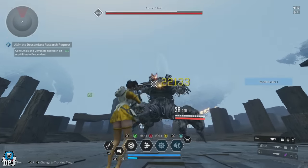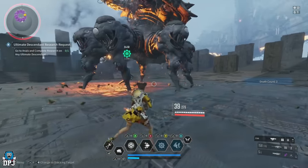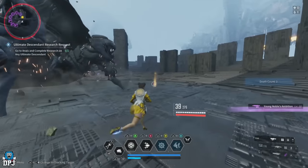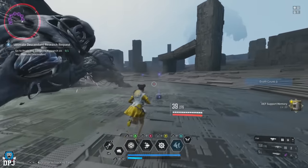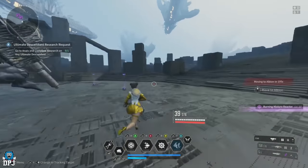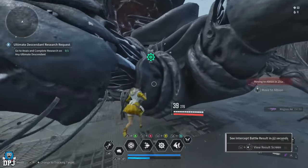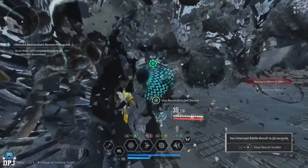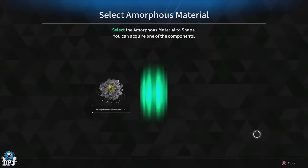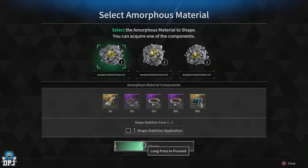These are purposely made hard to get — Nexon want you to spend money on these materials because of their importance in end-game builds, so keep that in mind. But this is in my opinion the quickest way of getting the energy activators and all the materials to craft them. If you enjoyed the video, leaving a like really helps out, be sure to subscribe, and hopefully I'll see you on the next one.